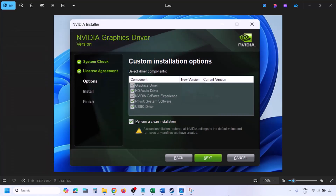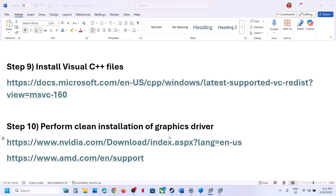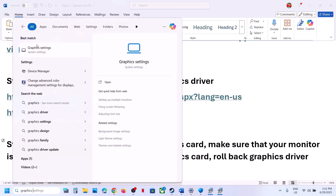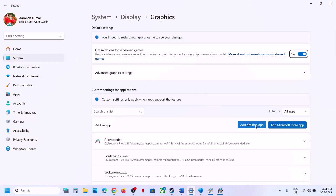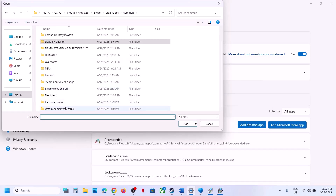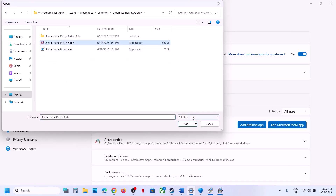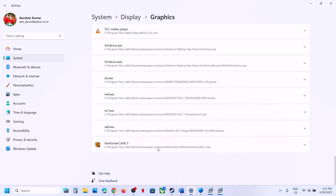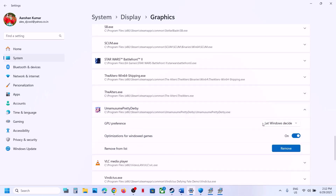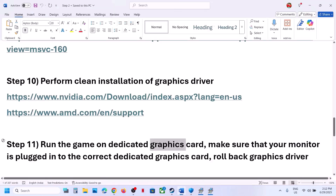The next step is to run the game on the dedicated graphics card. Type Graphics Settings in the Windows search box, click on Graphics Settings, click Add Desktop App, go to the game installation folder, select the game exe file, and click Add. Once the game appears in the list, click on it, set GPU Preference to High Performance, and then launch the game and check.